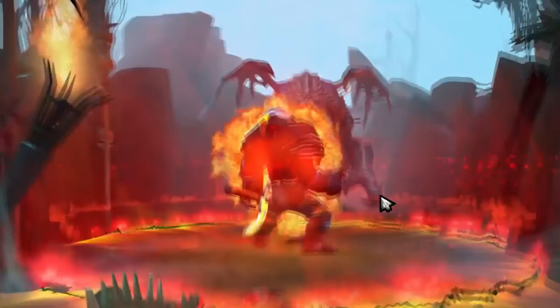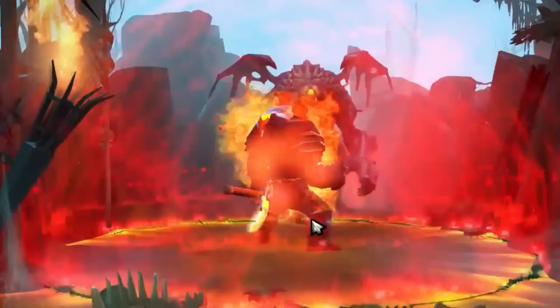Hey guys, Physics Math Man here. For some reason, one of my greatest DOTA interests is jungling efficiency. I'm going to show you how to jungle a 9.5 minute tranquil blink on Axe with average to not so good spawns.